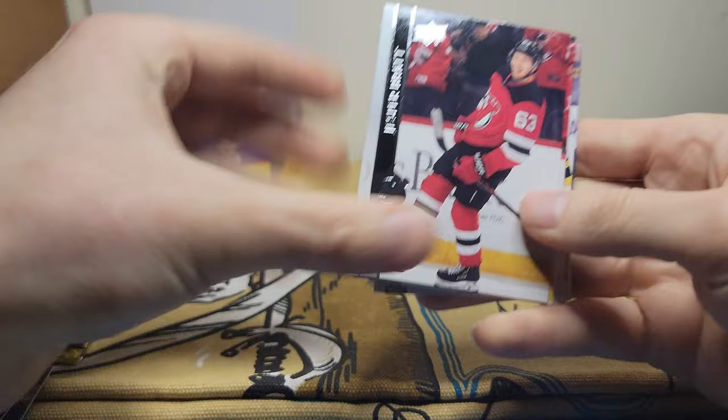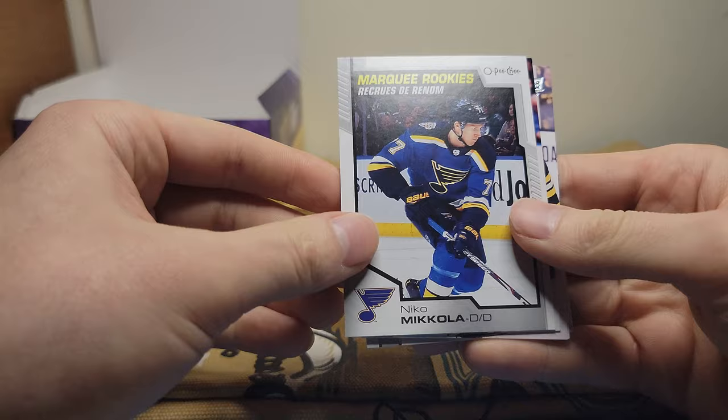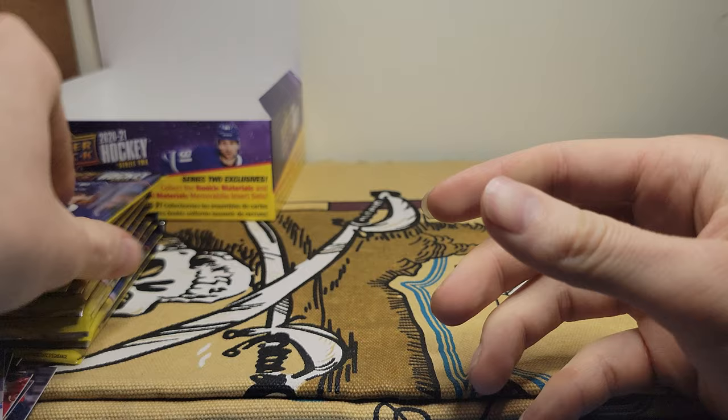Got Jesper Bratt, Tyler Bertuzzi, Pierre-Edouard Bellemare, got a marquee rookie of Nico Meloche, Sean Carrell — Patrick Maroon and Nick Paul.